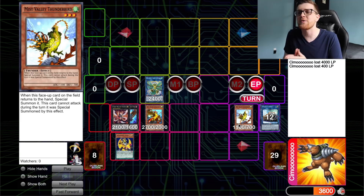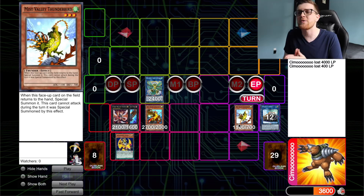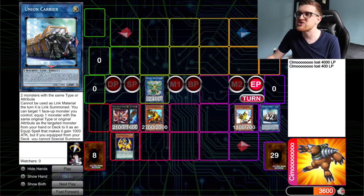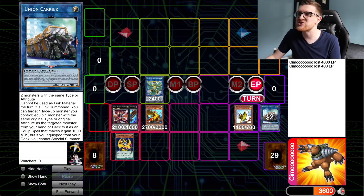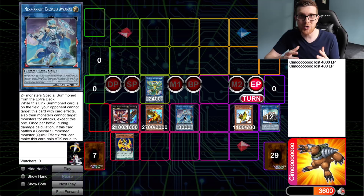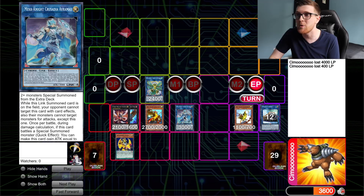Now you might be wondering how you out this, right? You have options like Dark Ruler No More, but those are typically going to be in the side deck. One of the biggest things is that Mist Valley Thunderbird is only 1100 attack and 700 defense, so you can take any reasonably sized monster, attack over it, and you're out of this lock — though you might have to bait Infinity and Apex Avian negations. However, since we made Mascarena, we can use it during our opponent's turn to link with Union Carrier and make Mech Knight Crusadia Avramax, so our opponent cannot attack Mist Valley Thunderbird — helping ensure the infinite negation combo keeps going.